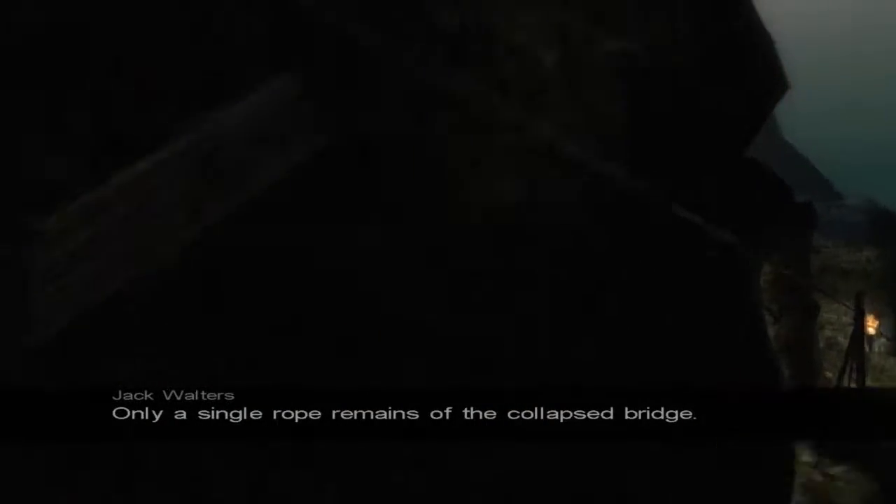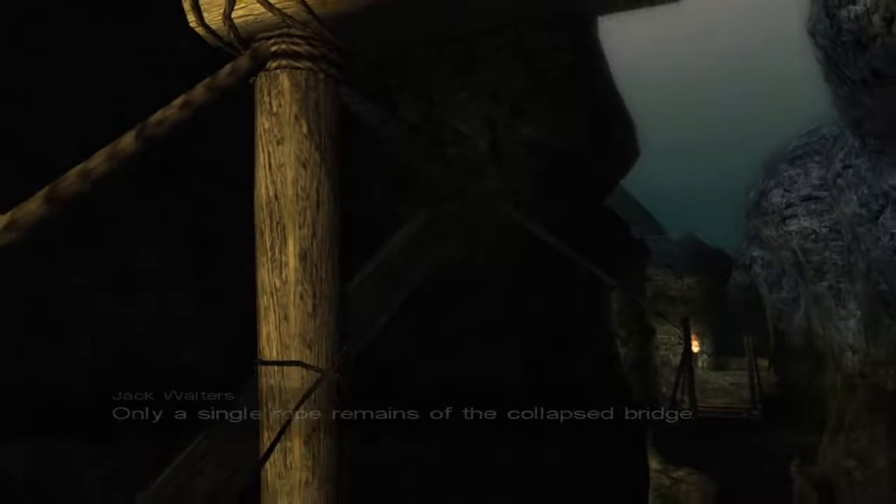There's gotta be some way to do this. I mean, they wouldn't make it impossible. Why is it still shaking there? On the single rope remains of the collapsed bridge. So once again, use the pulley.